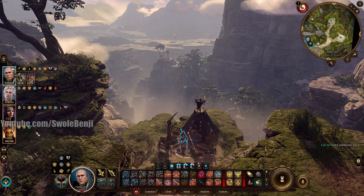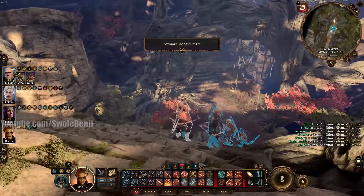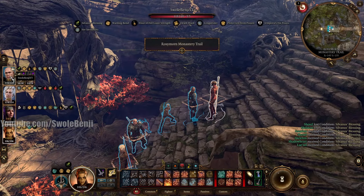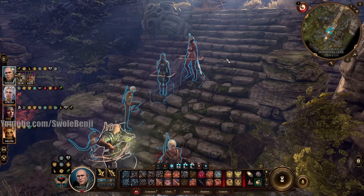That will increase your DPS more than, say, the Elixir of Cloud Giant Strength. I'll show you the DPS difference now. This is level 7 Act 1, and I'm going to use my cleric to summon a zombie as a target dummy. Here's Lae'zel currently with 16 Strength — her swings hit pretty hard. That's 25 plus 6, that's 27 plus 6.